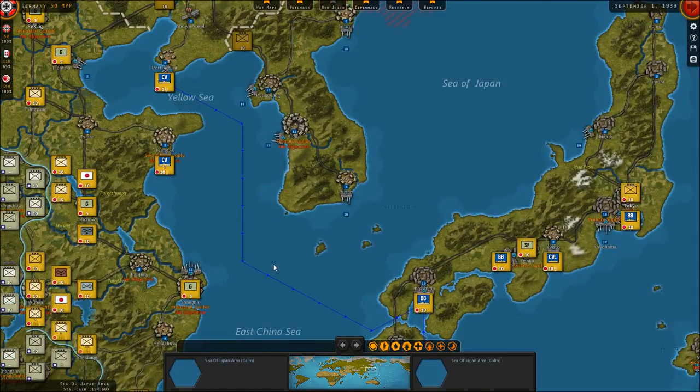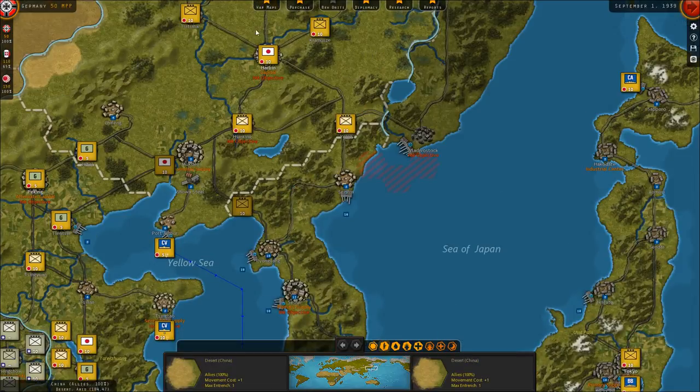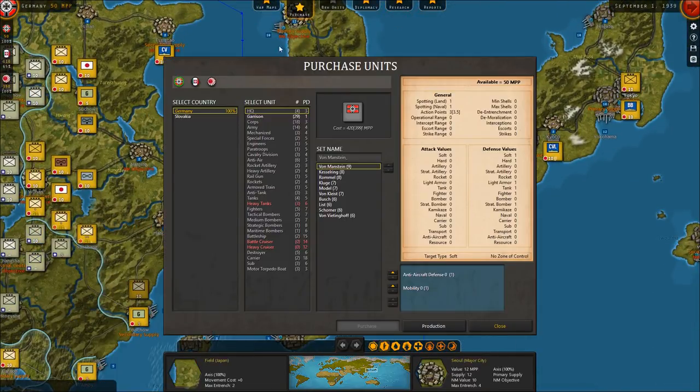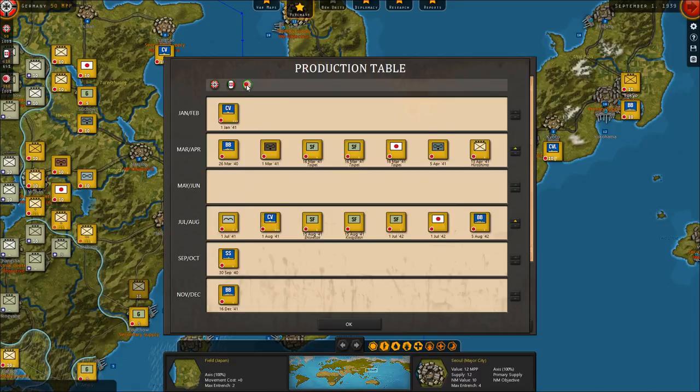We're going to move these guys and this core HQ. We want to put pressure on China. If we just attack in various places we'll do some damage, but it would do more damage to us. I think here is a good place where these two armies can push on that core. We'll stay right where we are — if you move them you'll lose Canton and it'll be hard to take it back. Let's go to purchase — I prefer the term 'produce' but they use 'purchase.'